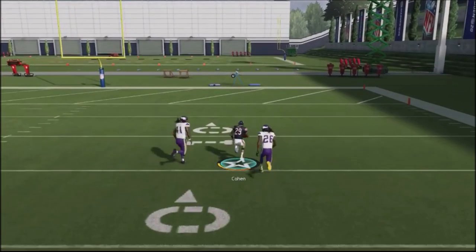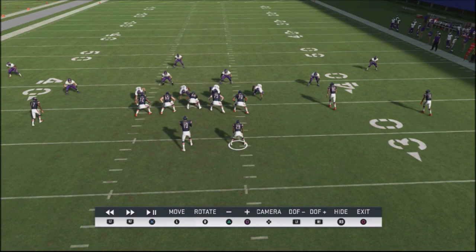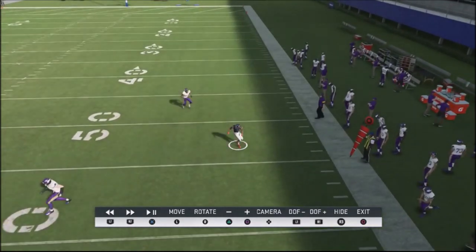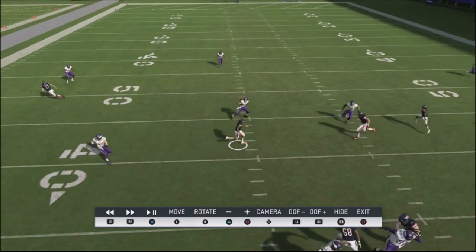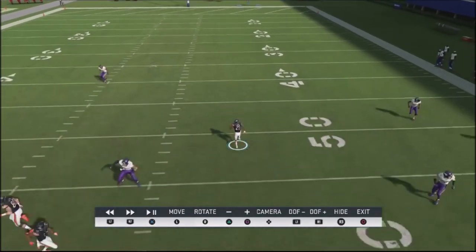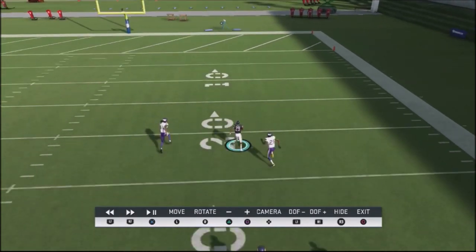It just runs right past the defensive backs. When I see a three-high shell like this, I'm going to jump into Mesh as one of my base audibles. This little corner route is going to take this defensive back down and he's going to bite down towards that corner route, so his coverage is completely out of it. A lot of times this guy is going to play this side of the field because you've got crossing routes off the left and also this little out route. This is going to give the running back a wide open passing lane, and even if you don't go to the house, you're going to get maybe 30 or 40 yards if you can't get past the defensive back. That's what I love about this play — it's just very, very easy.